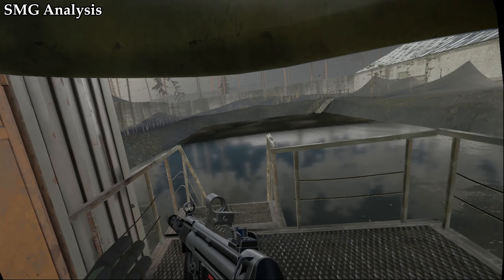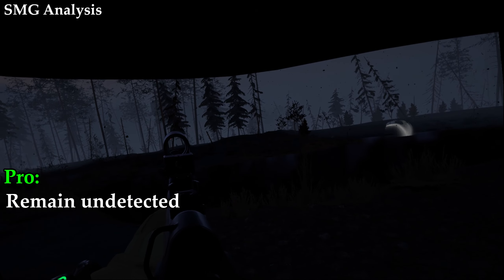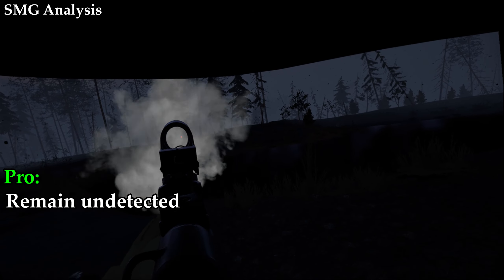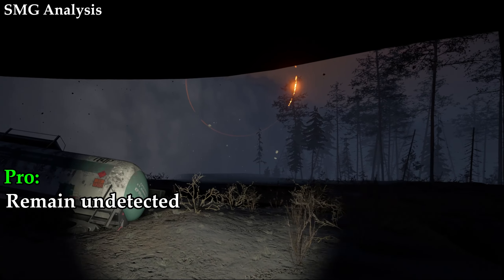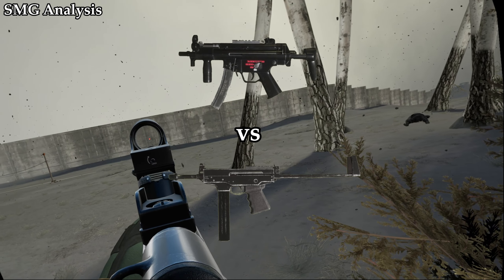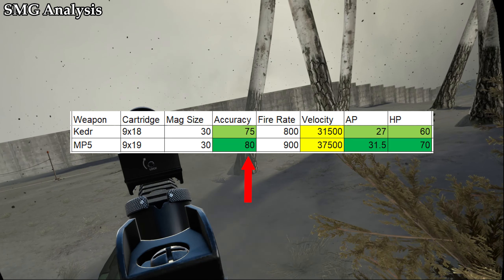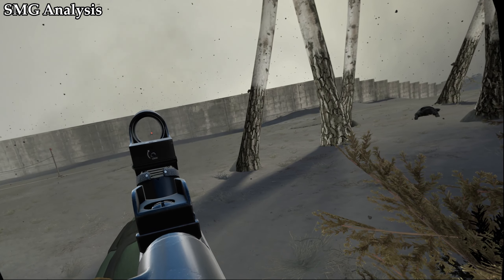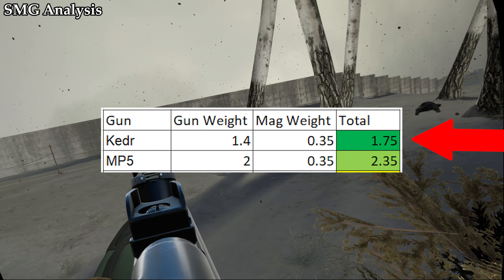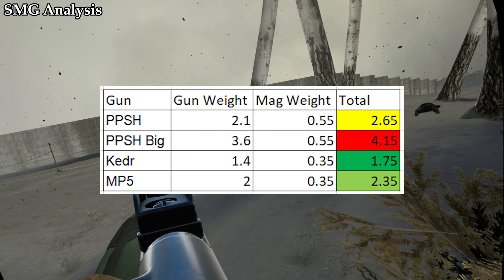We can break the SMGs into two separate groups: the working PPSHs and the silenced SMGs. The silenced SMGs can snipe enemies with ease from any range without ever being detected, which is crucial to survival late game and iron man runs. In the MP5 vs PP91 argument, you have the MP5 which has better accuracy, better velocity, and better damage than the Keter. However, the Keter's only perk is the fact that it weighs half a kilo less than the MP5. Both guns are super lightweight options compared to the PPSH.